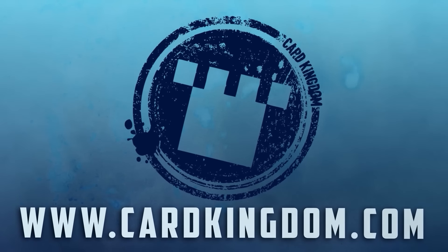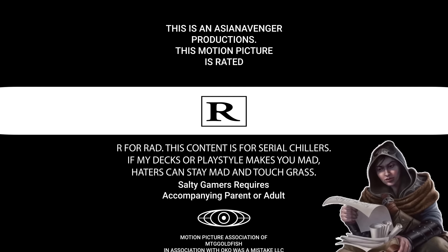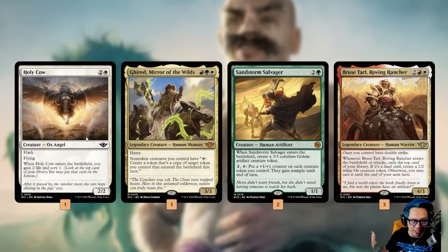This video has been brought to you by Card Kingdom. Welcome back to another episode of Single Scoop — this week we are trying to get there with a bunch of oxen. That's right, Bruce Tyrell and the homies, plus a random Holy Cow because it's an ox, and why not for the meme.